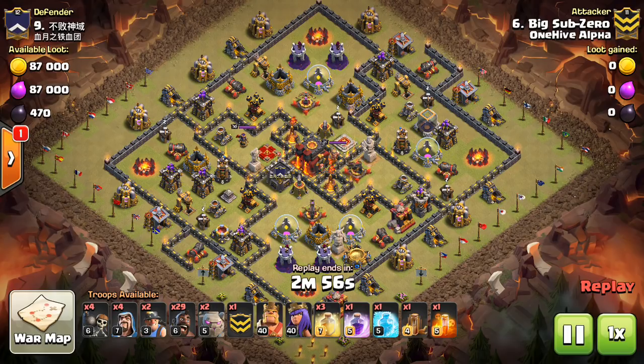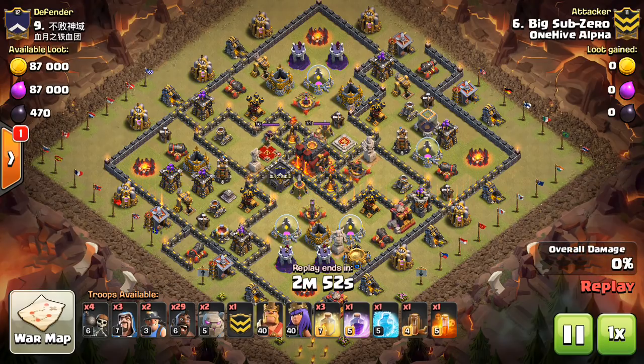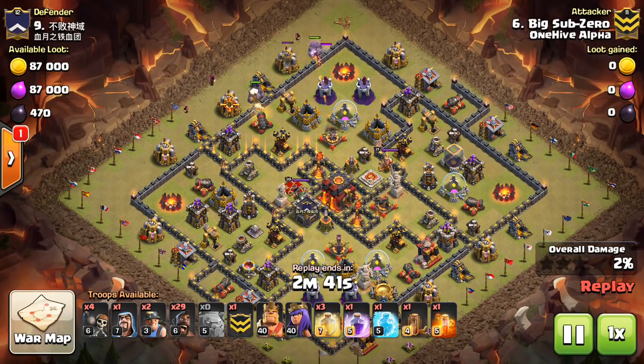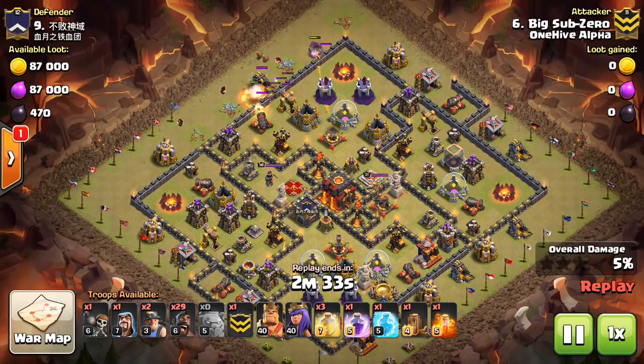We're going to start with one Town Hall 10v10, and then we'll take a look at two 9v9s to give you guys the full picture of how to take out these bases, because nothing is more frustrating than spending a lot of time on anti-three-star bases and having some success there, then attacking one of these bases — no offense to them — that really isn't as good of a layout, and just failing at it.